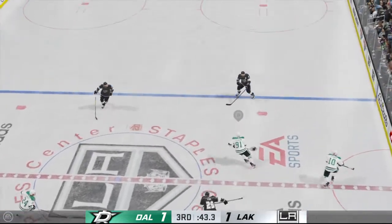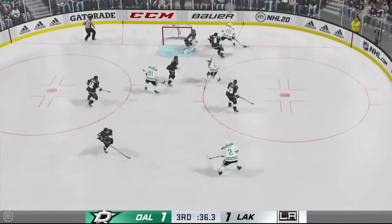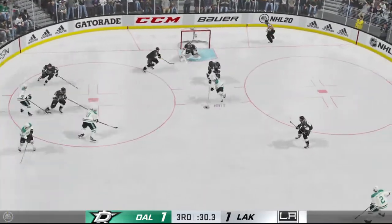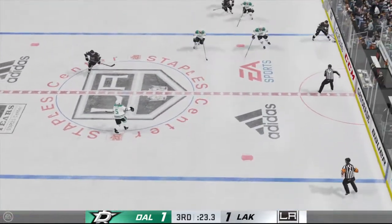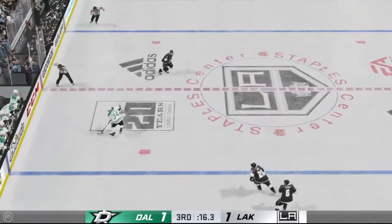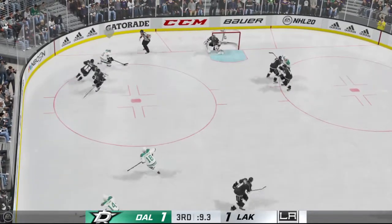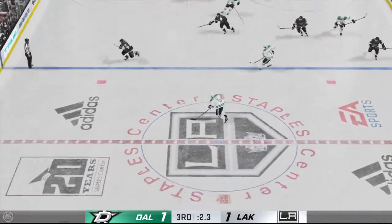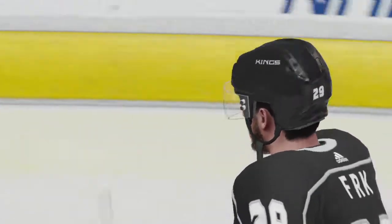Dallas is in the offensive zone. Now moves it to Oleksiak — nothing doing. Takes it in front and tries to make a diagonal pass to Sekera. Puts it to the front of the net, pass back to the point — solid hit on the play, and that knocks the puck off his stick. And that one's stopped. Dallas looks to move the puck from their own end — quick feed to Oleksiak — answers him with an even better save. Regulation time comes to an end, which means we've got some overtime coming up.